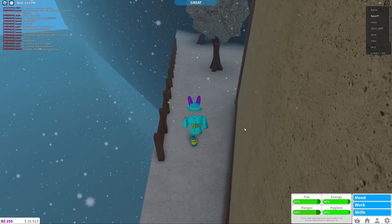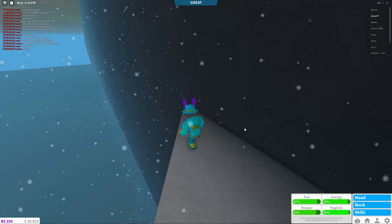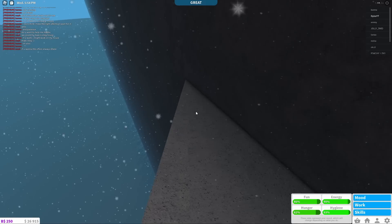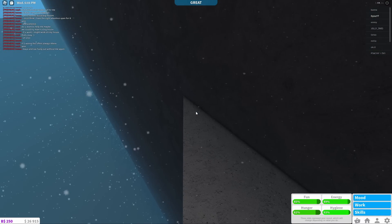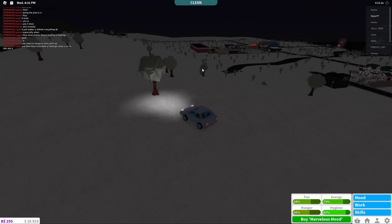Go all the way around the building so that you're on the back deck looking over the water, then jump down onto the snow. Follow this all the way into this corner right over here — this is where you're going to find the second Blocksburg elf. I don't have a cookie right now, but yes, this is where the second elf is located.